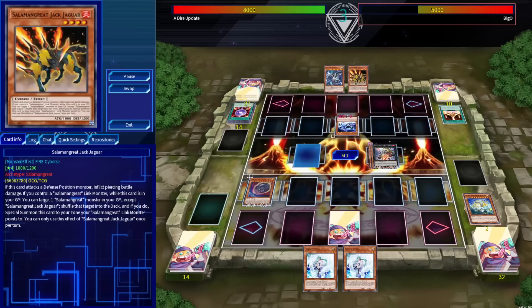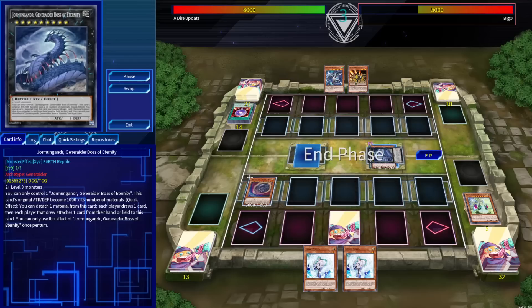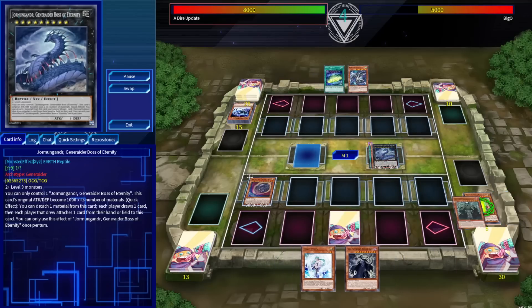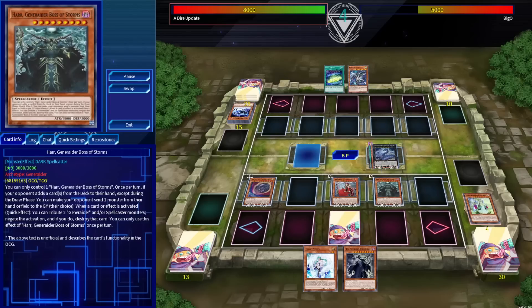They rip a Serpicle off the top of the deck and grab a copy of Jack Jaguar, then normal summon a Flame Buffalo. We activate the effect of Leviton to go into Jormungandr, eat the entire field, and they proceed to end phase. This is a hop, skip, and a jump to lethal. We switch our monster to attack position, activate its effect, go for the graveyard effect of Vala to bring back Har, proceed to battle, and get in for well over lethal.